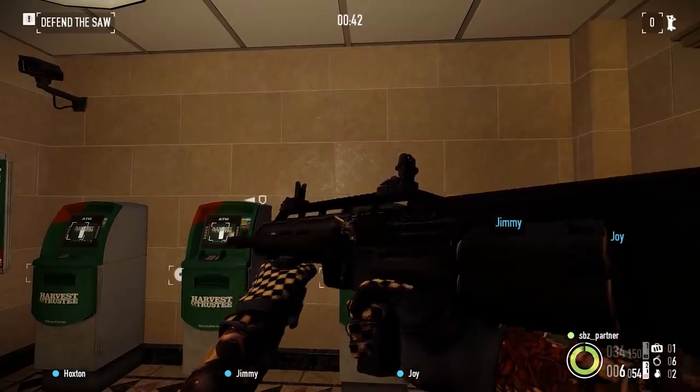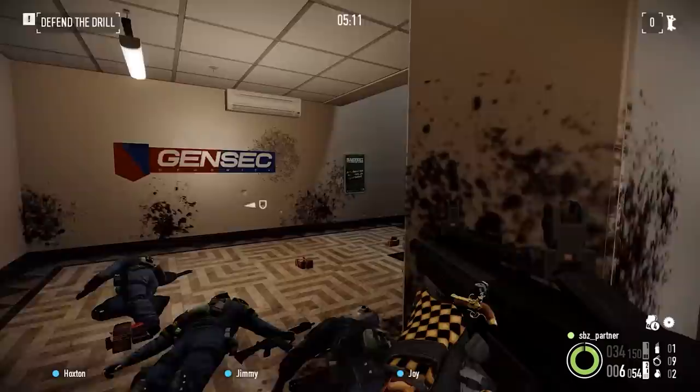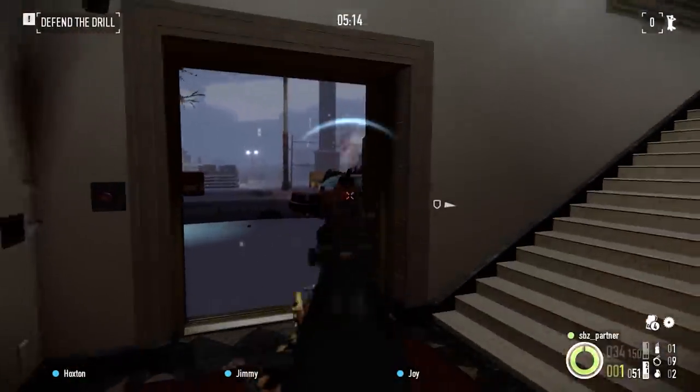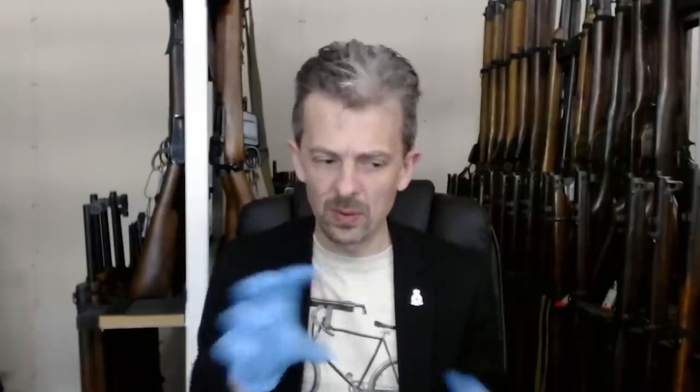Another Payday 2 gun that we haven't got. This is the Cryeprecision 612. I've yet to see this in the wild — really interesting design: a revolver shotgun, double action. You pull through on the trigger and the cylinder revolves to the next chamber and fires in one pull. If you strip it down you can attach it as an underbarrel device on a rifle or carbine — almost like a transformer.